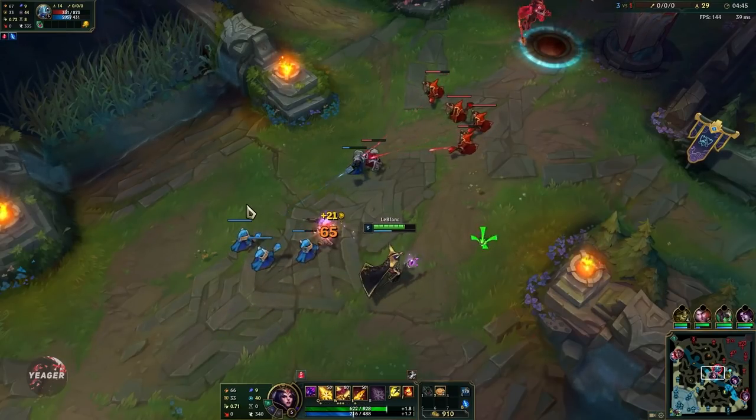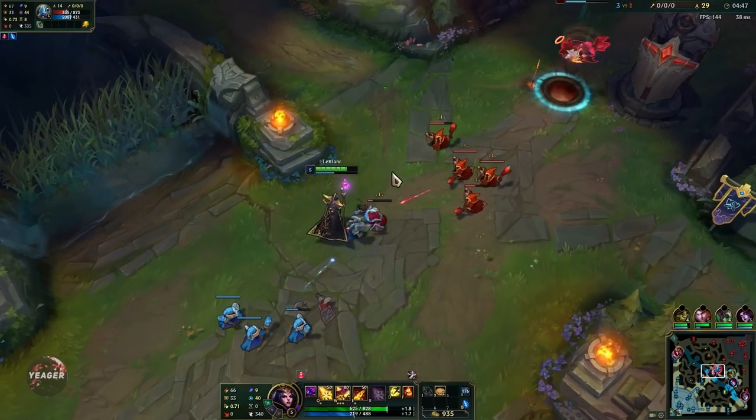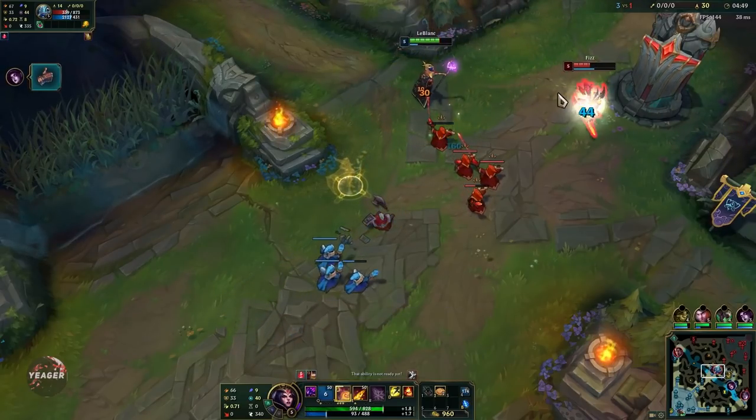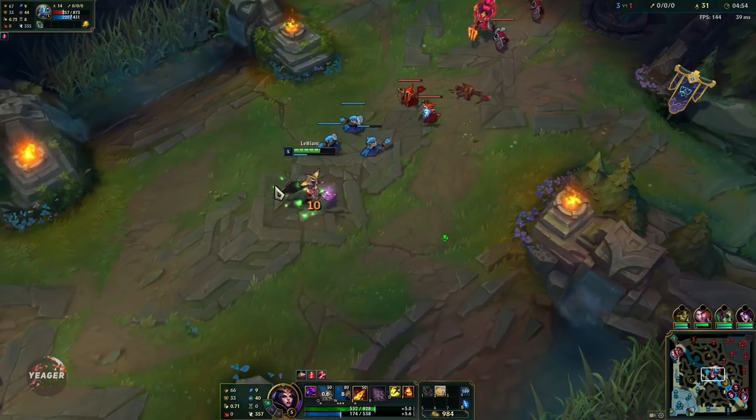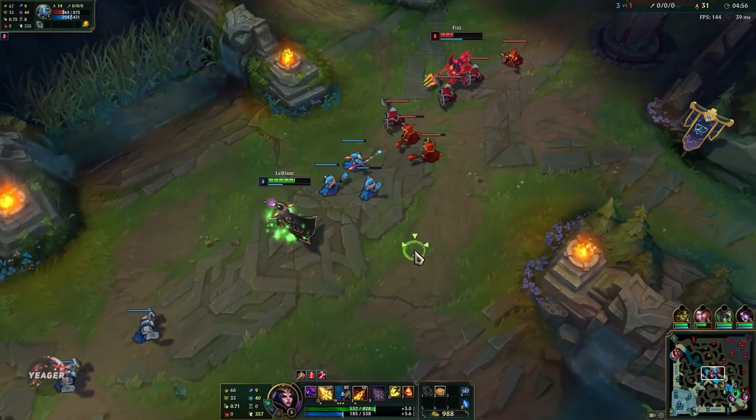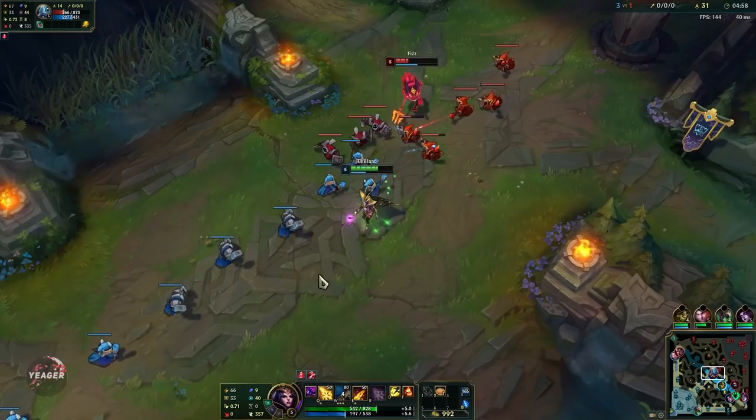You also need to be careful with mana usage. We have corrupting potion and delivery biscuits so there is a lot of sustain, but you still don't want to be spamming abilities. Just make sure that you weave in auto attacks in the early game.